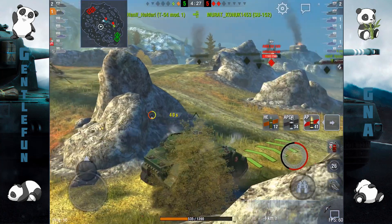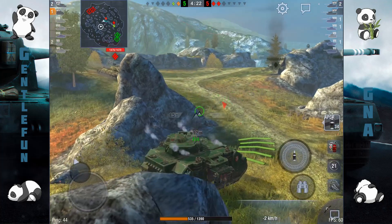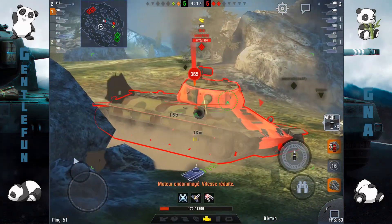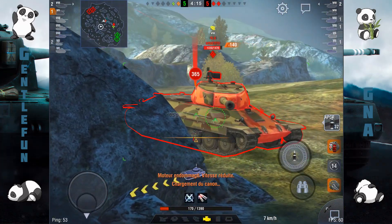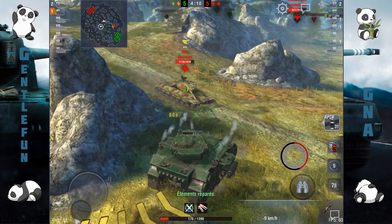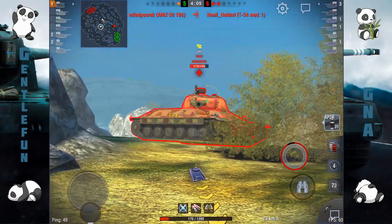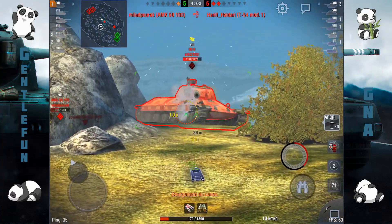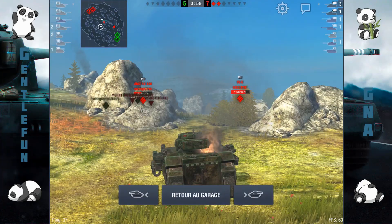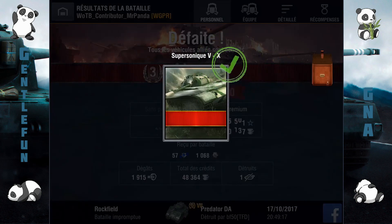Au niveau du canon, c'est plutôt pas mal sur des chars du même tiers ou faiblement blindés. Sur le mutant de côté, ça passe très bien. Je suis passé à la APCR et je me suis fait troller par la dépression de canon. La APCR sur un côté de l'IS-6, ça passe, mais c'est 50-50. On va essayer de se mettre un peu en hull-down, on a la APCR et c'est relativement rouge. Donc 5-7, c'est une défaite, c'est pas grave, ça vous permet de voir comment j'ai découvert le char.